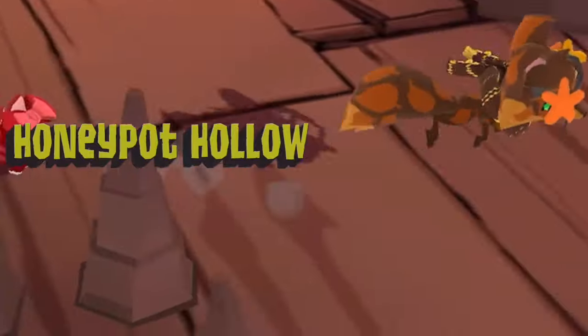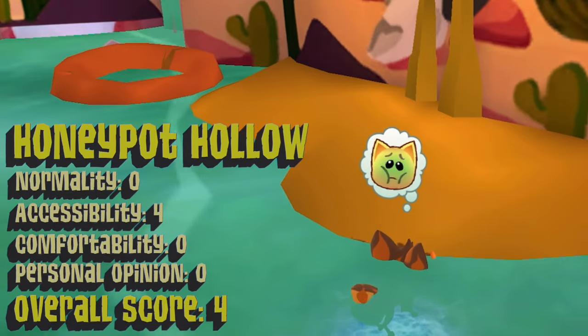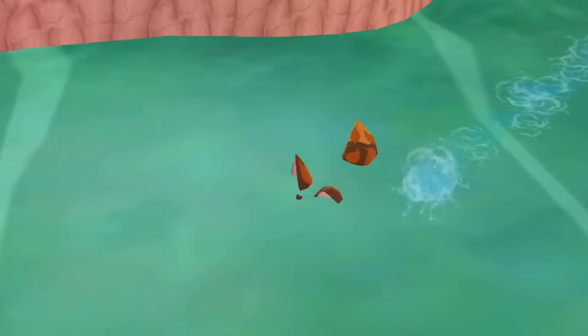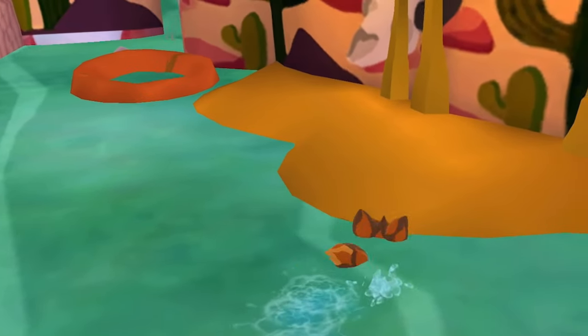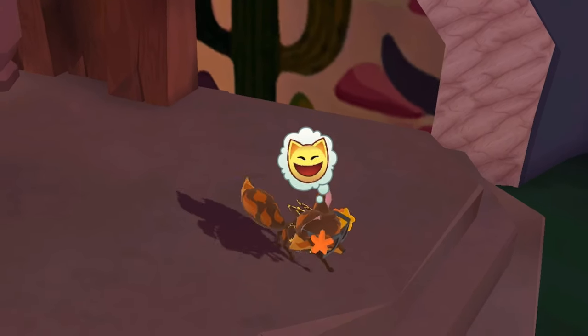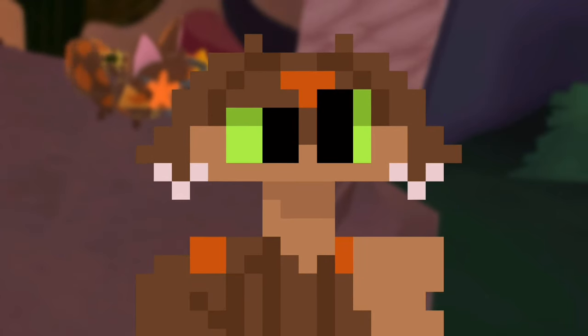Honey Pot Hollow. This den essentially has the same problem as the Candy Cavern — all the honey in there will eventually rot, and if bees are attracted to the honey, that's a whole other problem. Though, there are surprisingly still some positives. First off, there's water in the cavern — it probably won't be safe to drink after a bit because of honey contamination, but at least it's there. There actually is an exit, so you don't have to break your way through the walls, but you'd still probably have to walk for a while before reaching society.